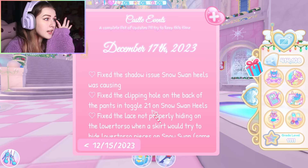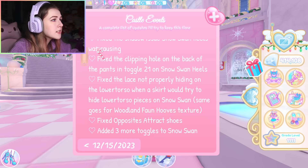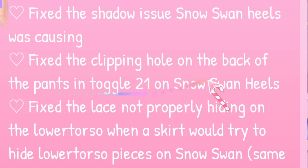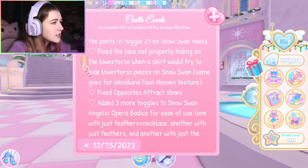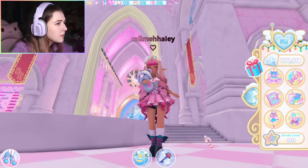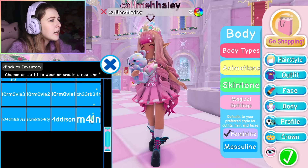Now for the update log — here's everything that changed. First, they fixed the shadow issue on the Snow Swan heels. They fixed the clipping hole on the back of the pants and toggle 21 on the Snow Swan heels. They also fixed lace not properly hiding on the lower torso when a skirt would try to hide lower torso pieces on the Snow Swan set. They also fixed the Opposites Attract shoes — let me know if you guys see a difference.